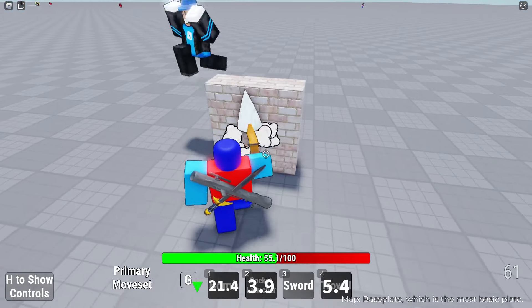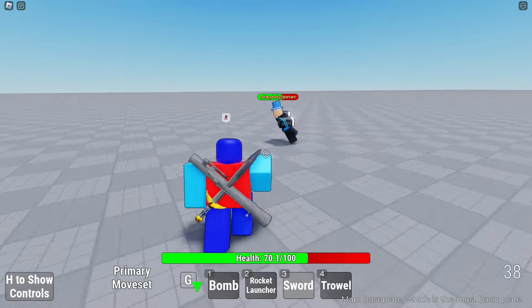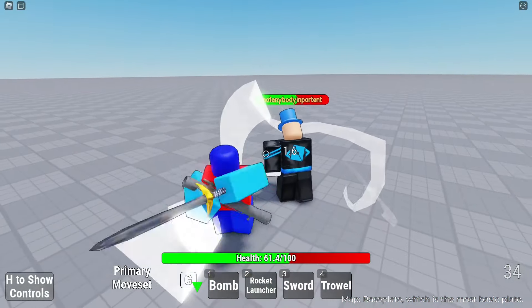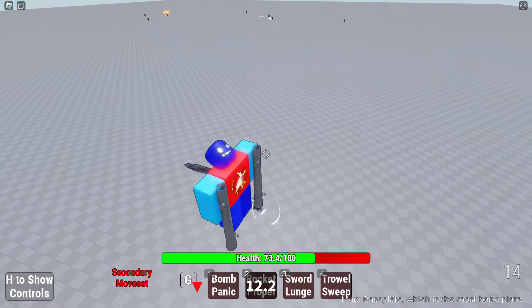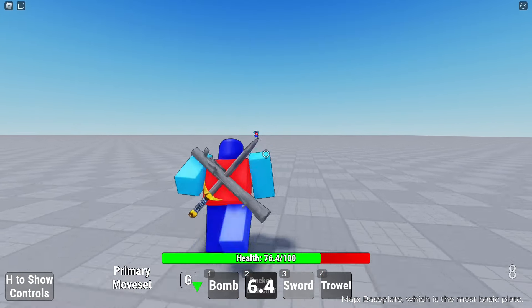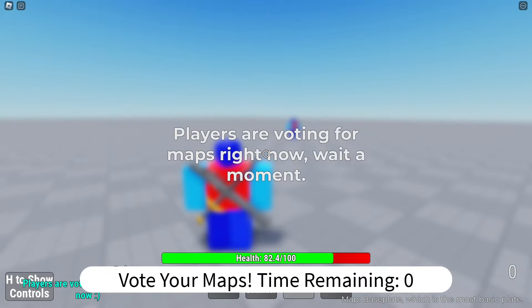And I messed that up too. Planting a bomb. Where are you going? Sword - now that was a cool combo. Come here, dweeb. You trying to hit me? Where am I? Watch out. I got to use rocket propel at least once. Rocket propel - oh my gosh. Dude, you're so boring. This guy's equally boring too because he just runs away.